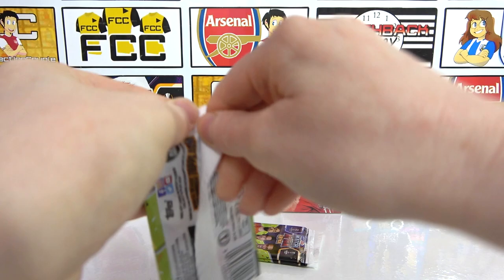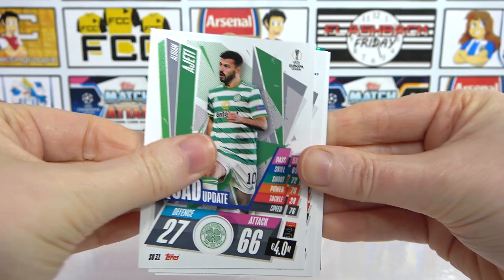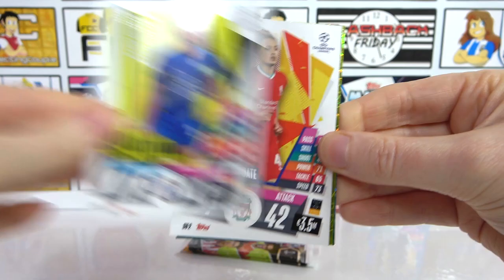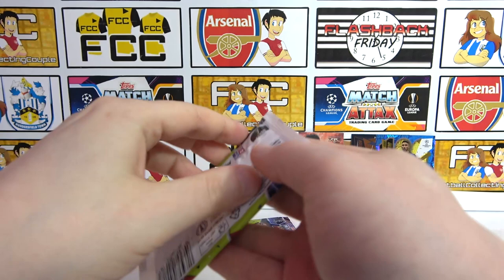Three more packs — can we find any more blue? In here we have Ajah, Anderson, Cialini, Ascalopetta, Williams, and two inserts — another McTominay, and a Vardy Man of the Match. Nice!